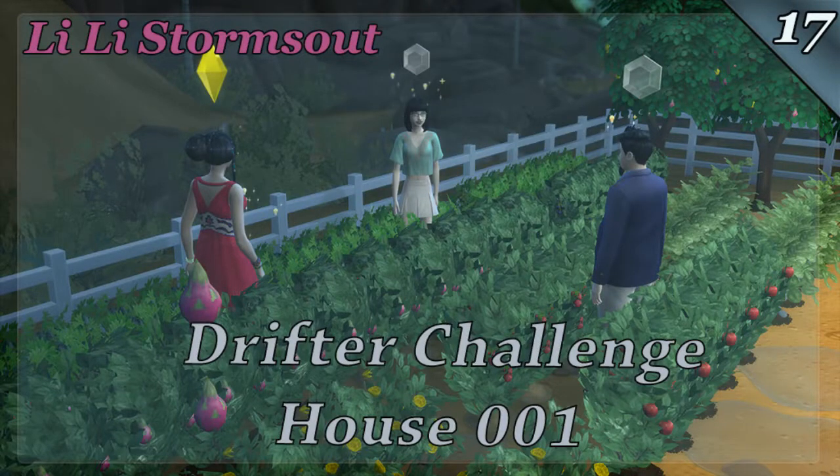Hey y'all, Zylria back again with another episode of the Sims 4 Drifter Challenge. We're on House 1 with Lili Stormstow. Last episode we were able to age up our heir, Asa, and the theme of this episode is family gardening.